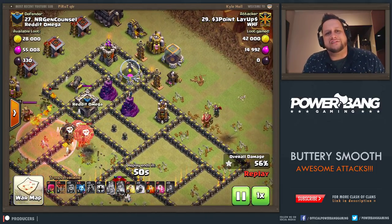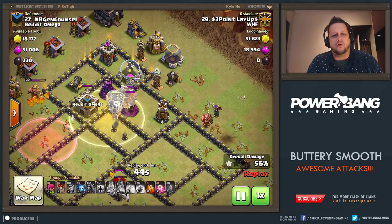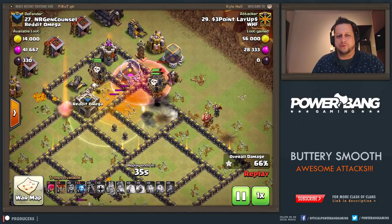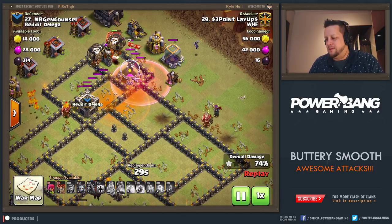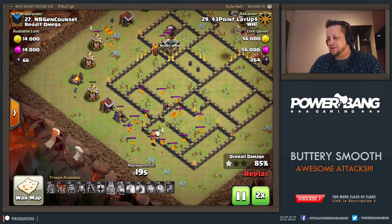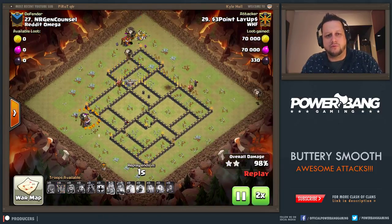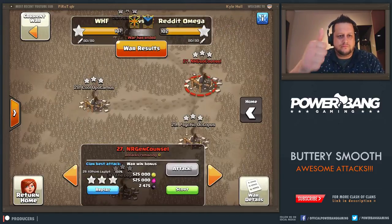It looks like it could be close. But look at the spells he still has in the camps and five balloons left over. There is the Heal Spell getting all of those balloons up to full, and the final hound is able to tank as well. He drops a Poison for those Skellies, then gets a great loon split. That is going to be that on this base — just really, really nice stuff here from three-point layup. He drops the Haste Spell, moves everything along, and he's able to get the cleanup done. He waits for the pups to be taken out, and then after knowing the CC isn't going to bother him, he drops another balloon in to help clean up. Beautiful job — our general council goes down. Nice attack.